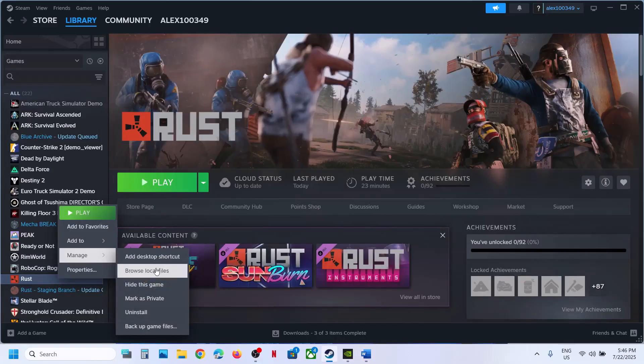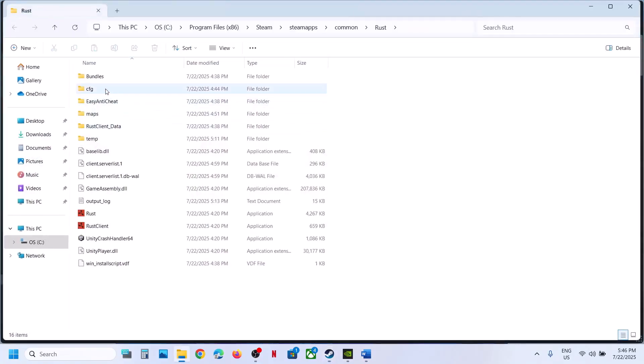Right-click on the game, select Manage, and click on Browse Local Files. Here you can see the cfg folder — right-click it and copy this folder to create a backup first.